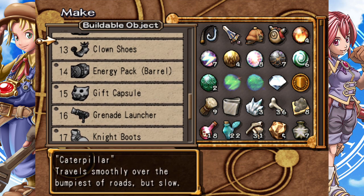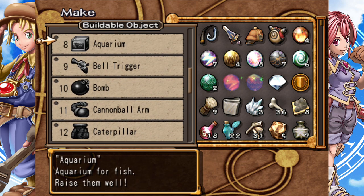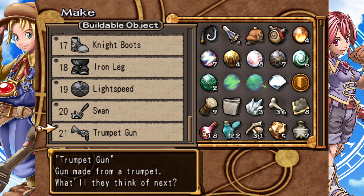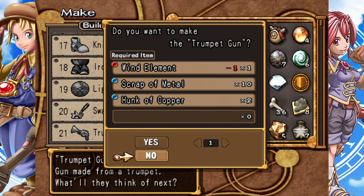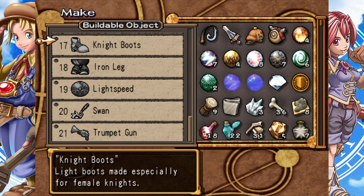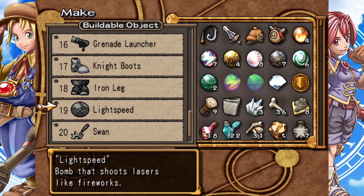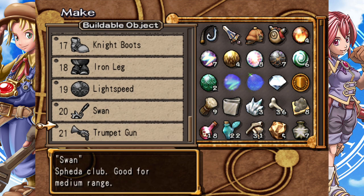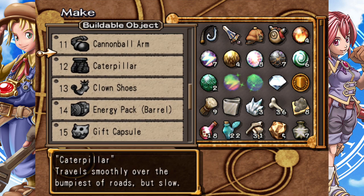We can look into our inventions, especially if we go on the train because we can buy things from — I can't remember his name. I want to go with the Trumpet Gun — I think the Trumpet Gun might be the better one. Someone left a comment saying which one was better and I totally forgot. My brain is going with Trumpet Gun.